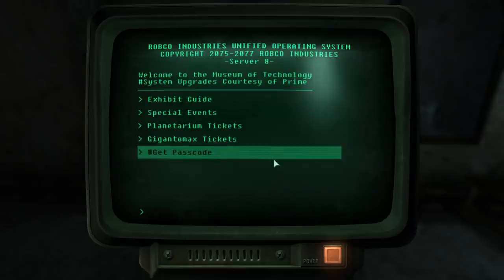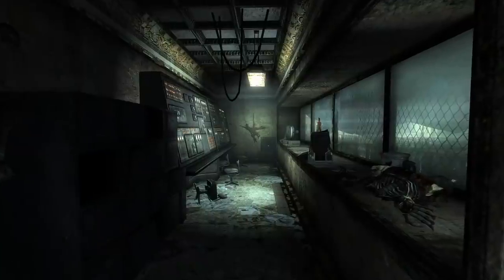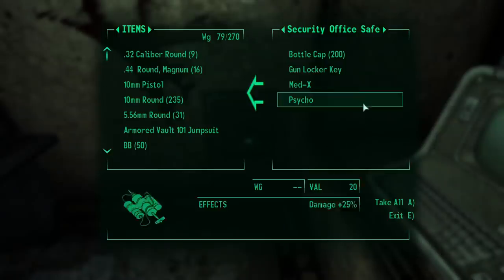Once the third and final number is selected, we will get a password that unlocks the terminal to the security office that will grant access to the safe, filled with great loot.